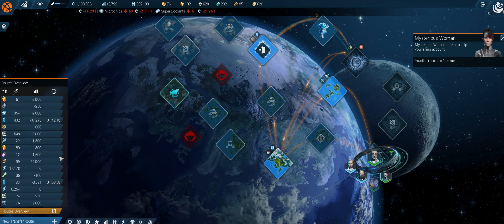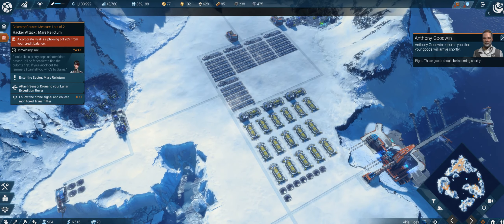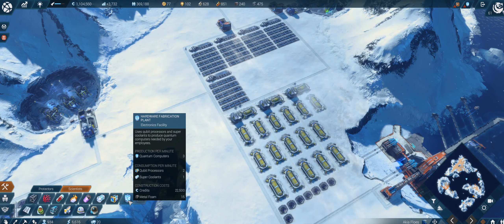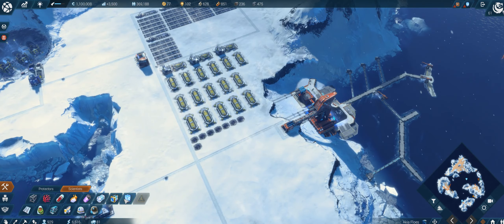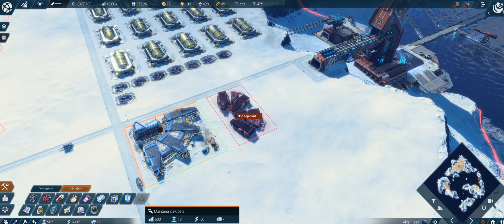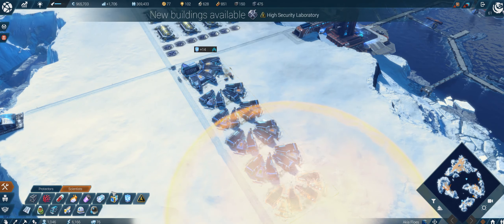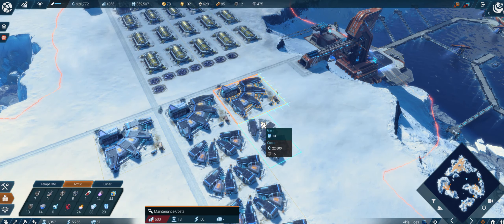The route is about to expire - let's confirm it again. Those goods should be incoming shortly and now we can produce our quantum computers. Hopefully we have enough energy - perhaps another depot here. Let's start with them. That's one of those factories - construction options expanded. I'm going to need a lot of them but I can still build some.